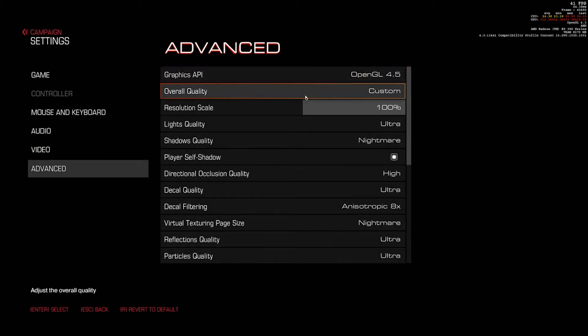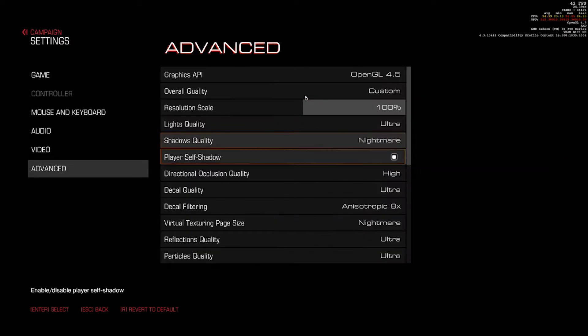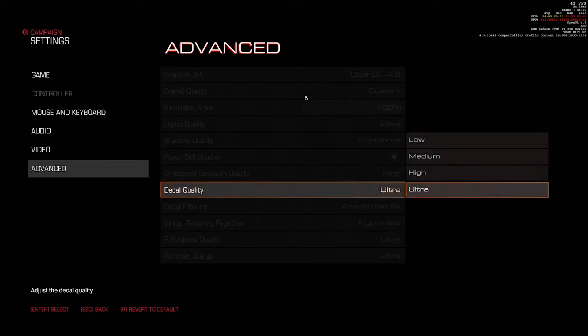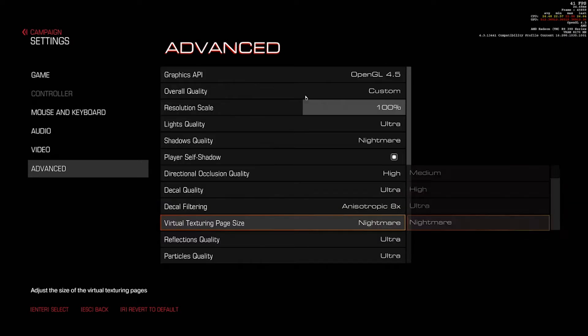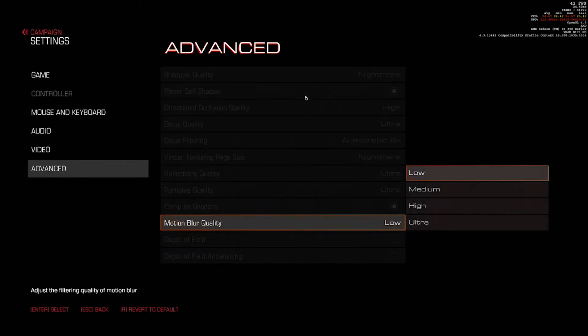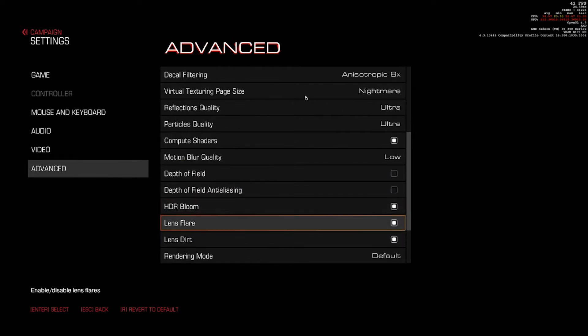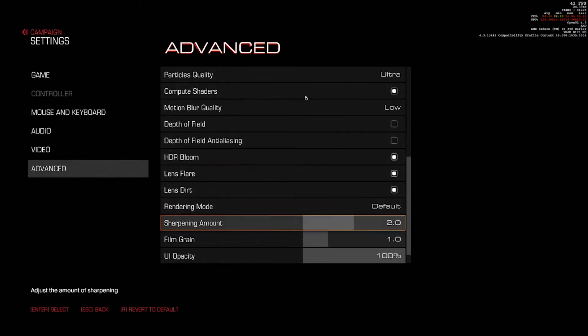I'm running on OpenGL, for several reasons that I'll explain later. The quality setting, as you see, I just went all the way with Ultra or Nightmare if it's possible. Motion Blur I turn off because I don't think it's worth it, same as depth of field and temporal anti-aliasing — just bumps up my framerate a bit.